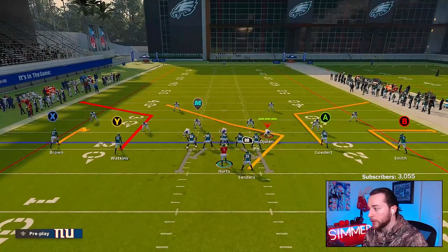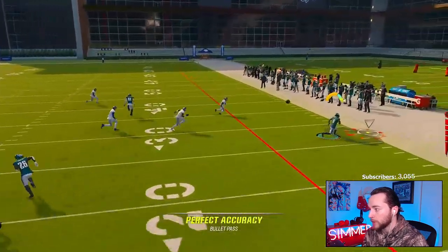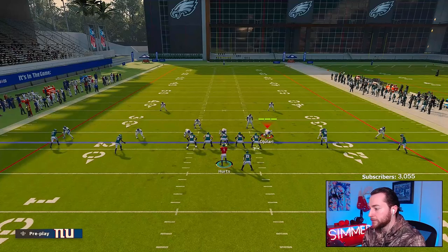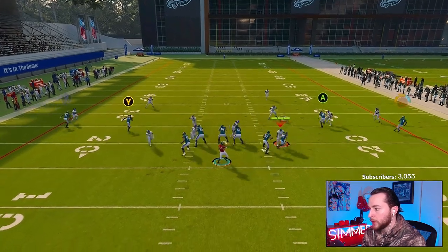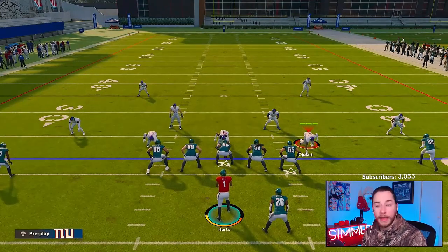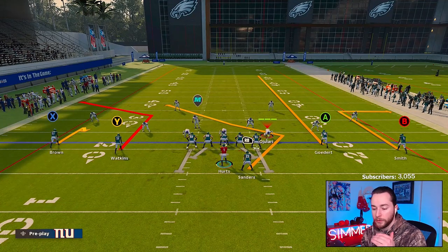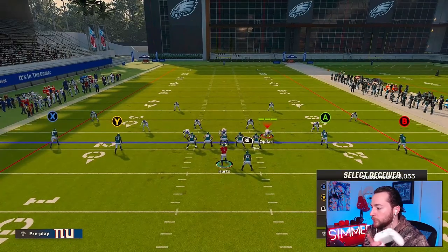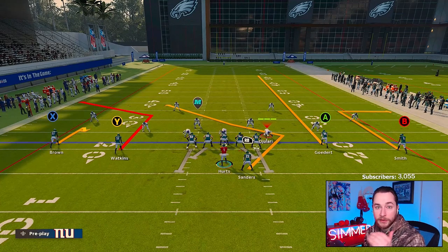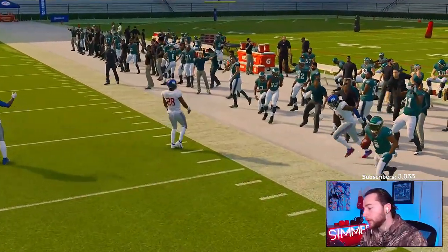Let's do the out route — an out route and a streak seam. The out route is going to be open, money all day every day, even if they press. I'll streak this guy too, and it's going to be money every time. Out routes are definitely a cover three beater. You can also smart route the out route — press the receiver icon and then hit RB or R1 to smart route. He'll run to the first down marker and then break on the out route.